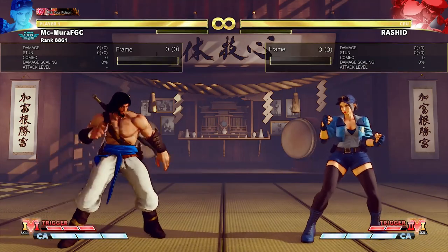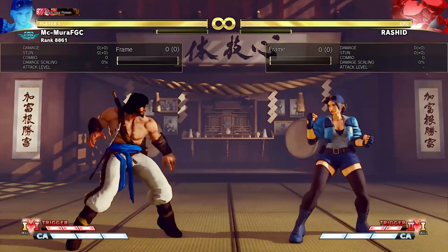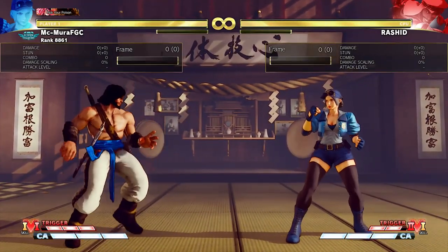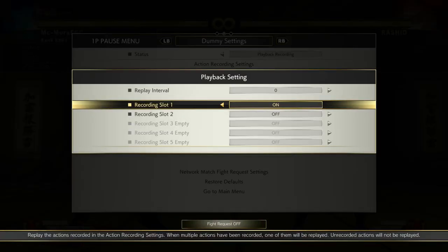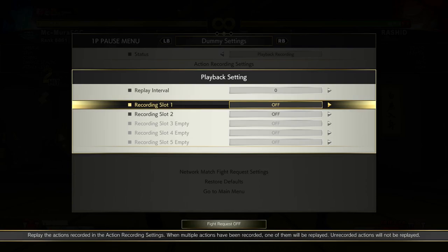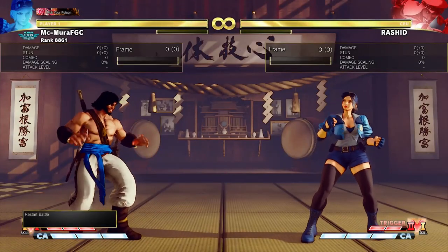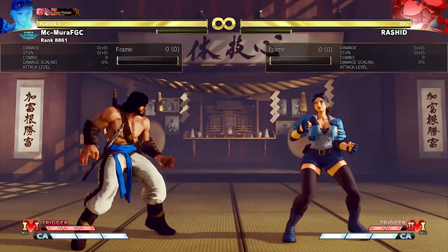But there are two ways that we can deal with this. The first one is if we are close enough — about half screen range. Rashid is actually negative on this roll. So when Rashid does this, you can just mash your 3-frame and you are gonna punish him or get a counter hit on him. If you're close enough, press your 3-frame — at about half screen range, you are the one who is plus, not Rashid.